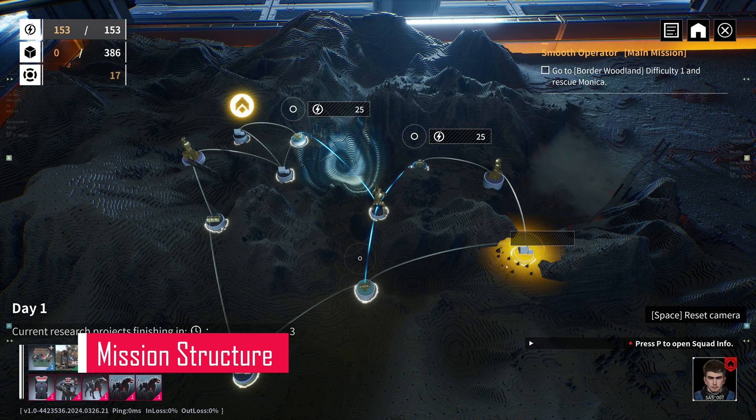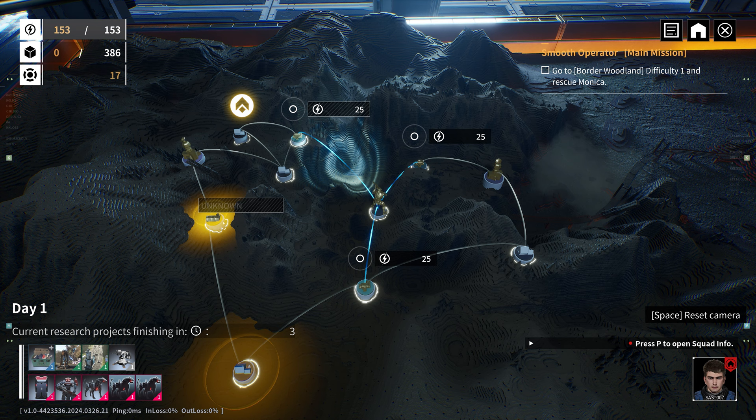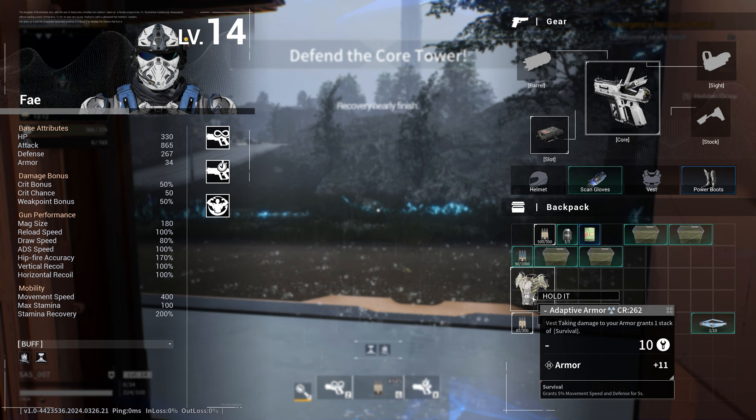You start off on a mini-map deciding your next move. You could leg it straight to the main objective, saving your Outpost's power, which effectively acts as your movement points. Or you might fancy a detour, tackling extra side missions in the hopes of snagging some shiny loot to pimp out your Outpost. More often than not, you'll want to take the scenic route — after all, your Outpost is your castle, your kingdom, your local boozer, where everybody knows your name.